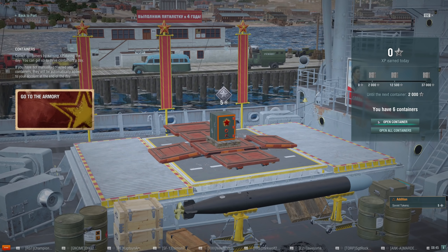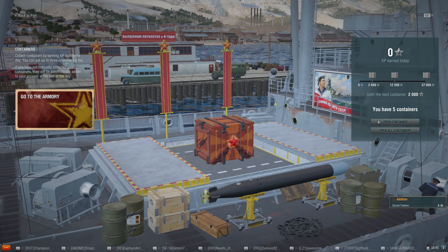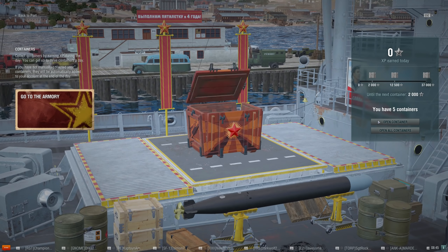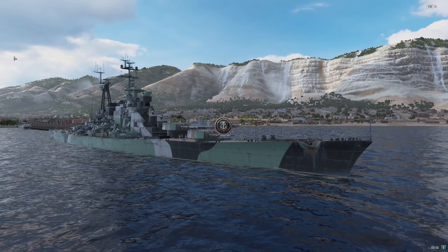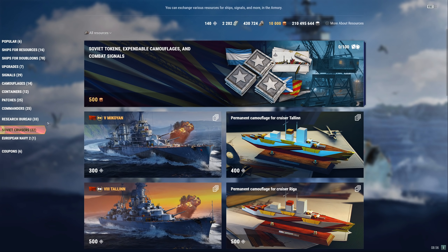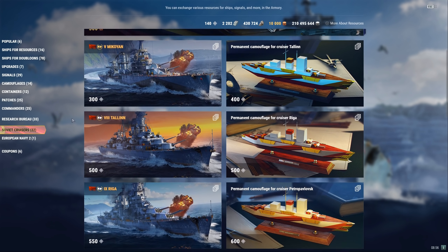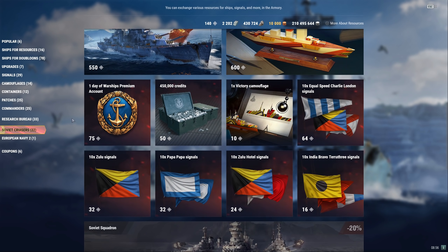Actually, I'm not going to force you to watch all these crate openings. We're going to go into the very important part of this video — the buyer beware portion — right now. Things work a little differently this time around with the ships that you can get. We're going to jump right into Soviet cruisers, and right here at the top of Soviet bundles you've got the Mikoyan, which is the very first one you can get for Soviet tokens.